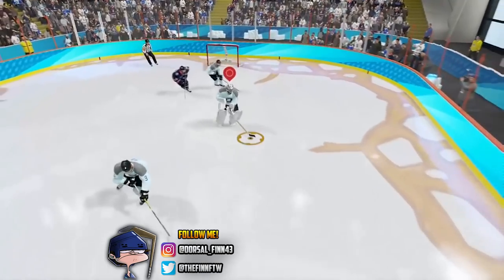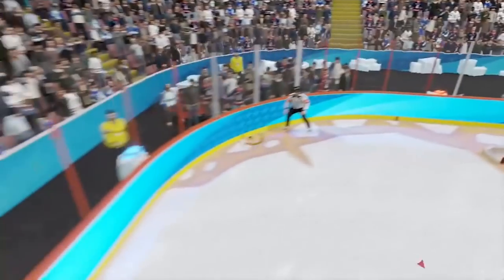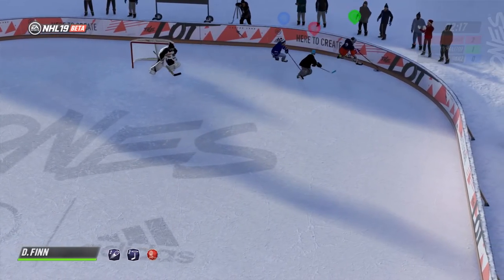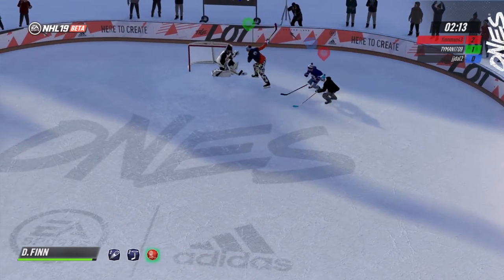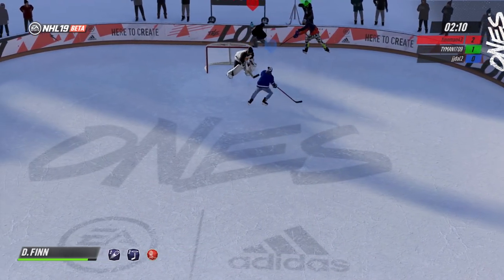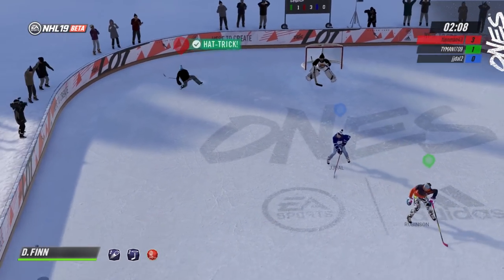We got a pretty embarrassing AI fail. This guy is trying to get a goalie goal and the AI completely misses an open net from that close. We're not talking about a human error here — we're talking about a computer. Come on, you've got to score on that. But hey, good for the user.